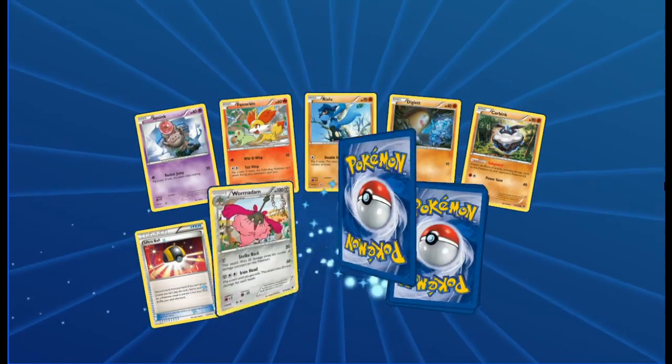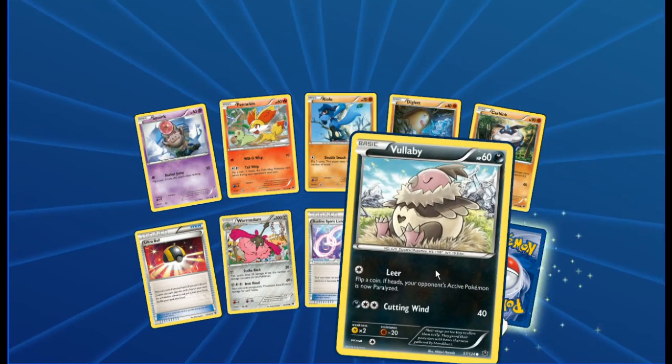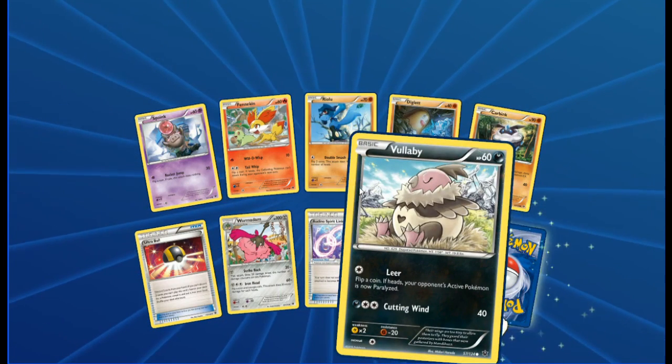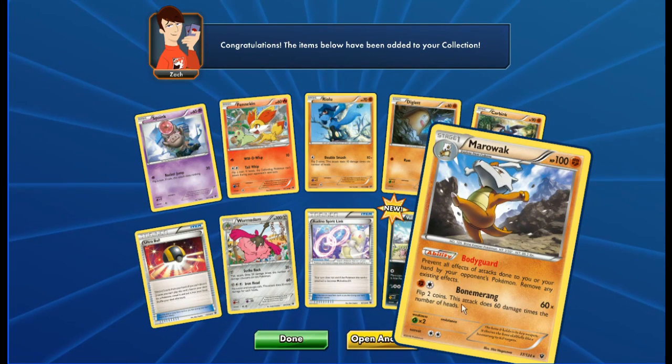Next pack: Spoink, Fennekin, Riolu, Diglett, Carbink, Ultra Ball, Wormadam, Slurpuff Steel type, Audino Spirit Link, Vullaby Reverse, and a Marowak regular rare in the back.